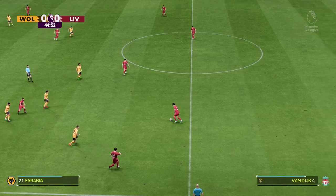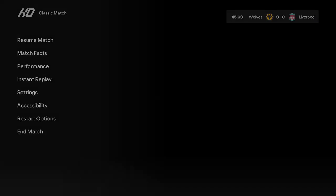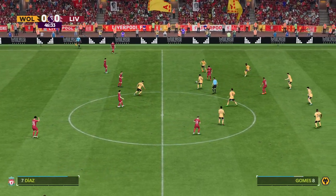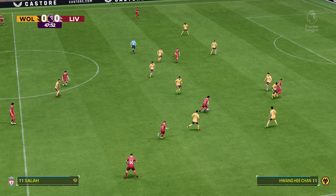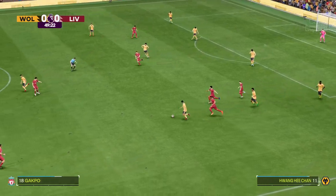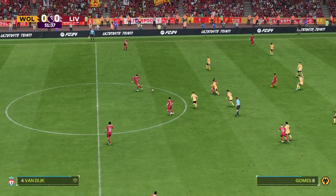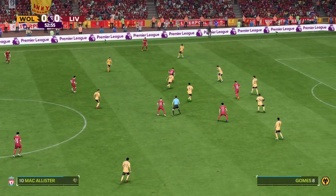Andrew Robertson takes the throw-in. And there it is — the referee's whistle. We've reached the halfway point here at Molineux. Back underway and an intriguing second half in prospect. Still passing it around with authority — well, they stopped them in their tracks. Alexis McAllister, then Wataru Endo, back to McAllister — they're moving it around with real purpose here.